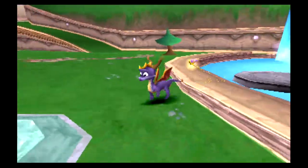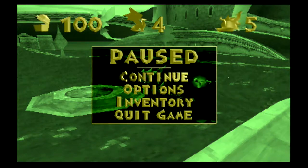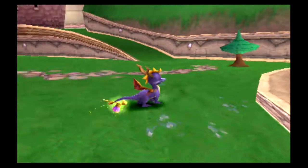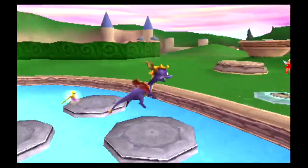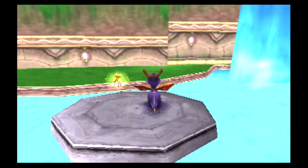Right over here is a secret. These things here are like checkpoints — every time you save a dragon, if you happen to die, you'll respawn at whatever one you touched last. Yeah, there's a secret here. Let's land on all the platforms. Ta-da!